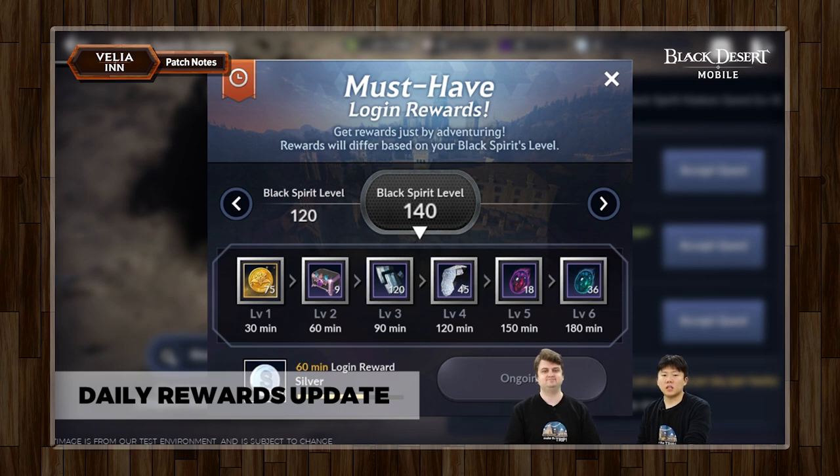The second one that changed — the items look a little bit similar, but the numbers have changed. So this one also got a revamp. The items are more or less the same, but the number has changed from previous. We're not going anywhere past Black Spirit level 140 — this is going to be around for a while. The rewards will just be a little bit better than what they used to be, so over time you'll see you're gaining a lot more stuff than you used to.